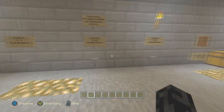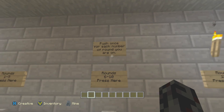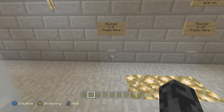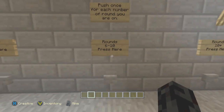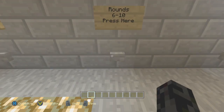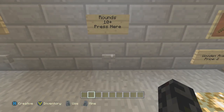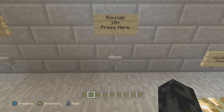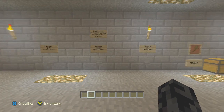This is where your zombies are going to spawn. Rounds one through five: you press the button here once for each round number you're on — round one you press once, round two you press twice, all the way up to round five you press five times. Rounds six through ten use the second button: round six once, round seven twice, round eight three times, and so on up to round ten which is five presses. After round ten you just press five times every time. If you make it that far, you're absolutely amazing.